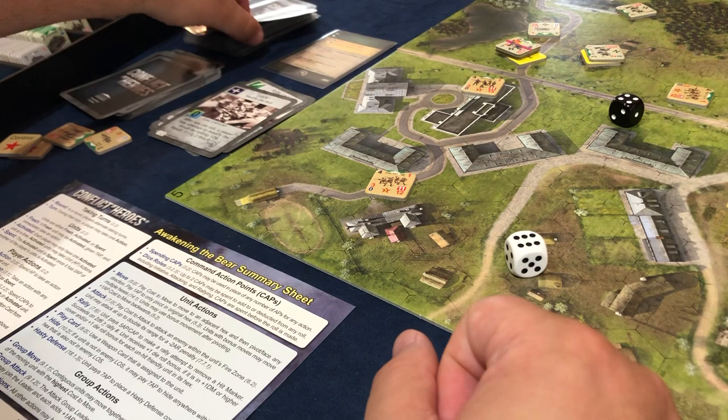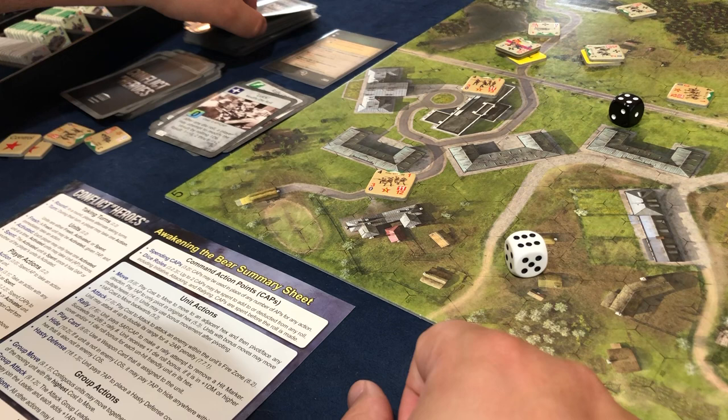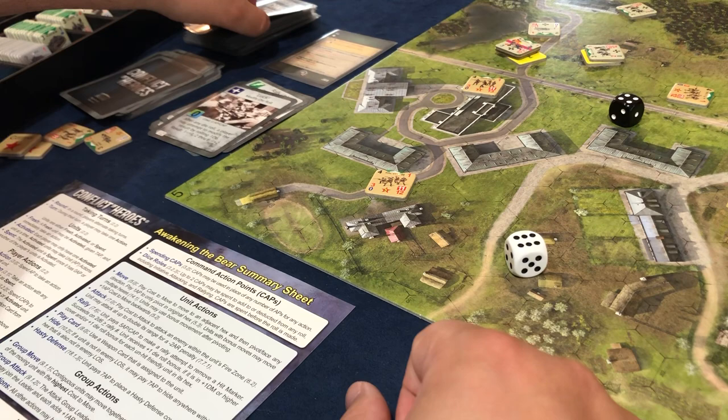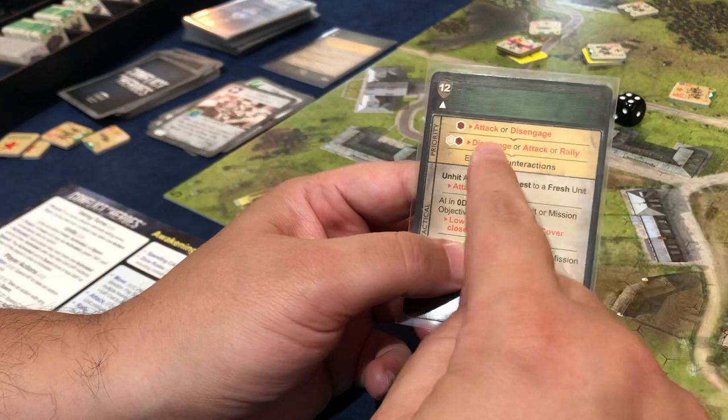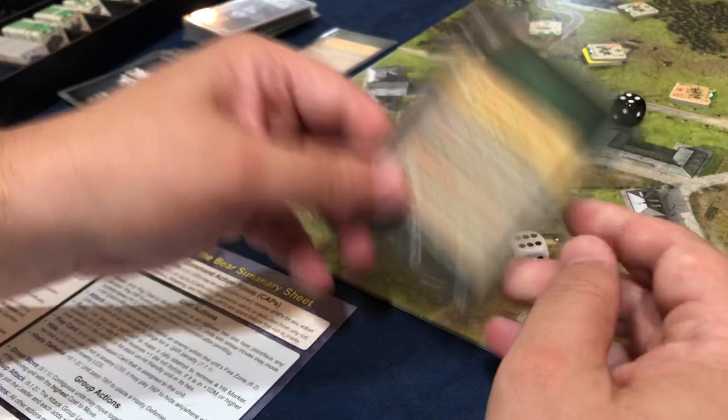We're praying for the mission clock to move right now. I don't think there's anywhere that says if everybody exits the map the mission ends immediately — I wish I would see that somewhere, but I don't think I do. Counter actions — this guy would fire or move towards. He's gonna move towards, unfortunately. That's two AP for him, nothing happens.